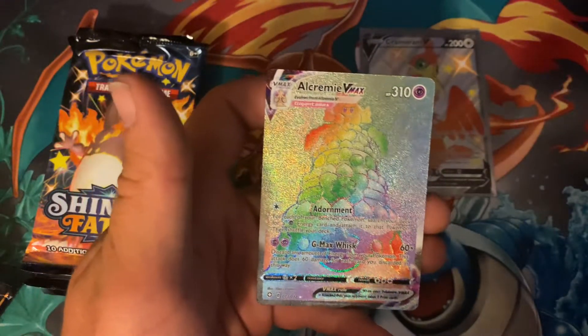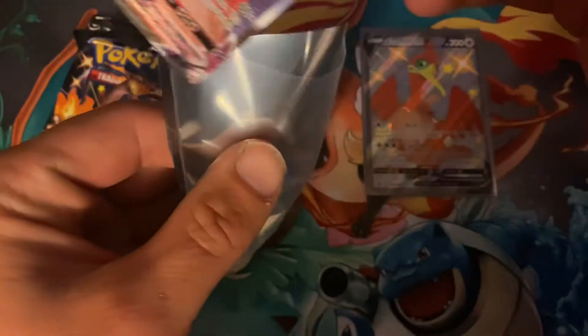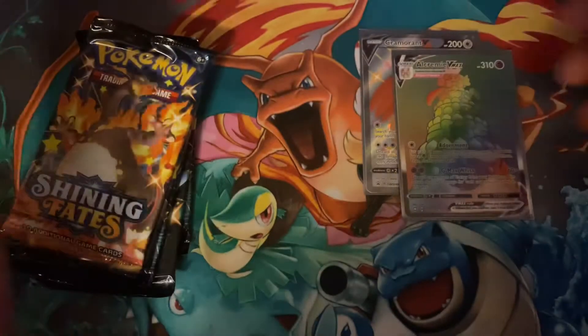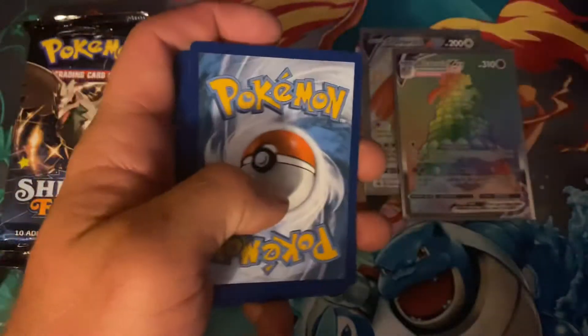Another Alcremie VMAX pulled in another Shining Fates pack video. Real Breaking Nate pulled, like, four of them the other day opening some Shining Fates products. He opened all of the products — all the Tens, all the Mini Tens, everything. Still no Charizard for him, either.